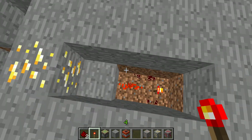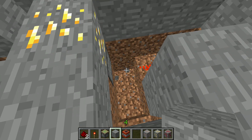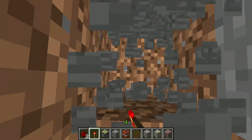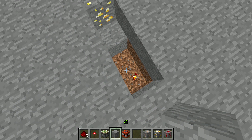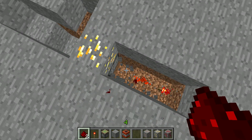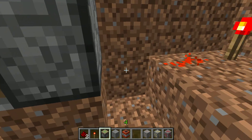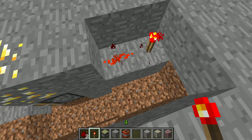Let's try again. I'm going to move this block again. Wait — this block needs to be removed, this block needs to be removed. This is weird. I'm going to make it like this.